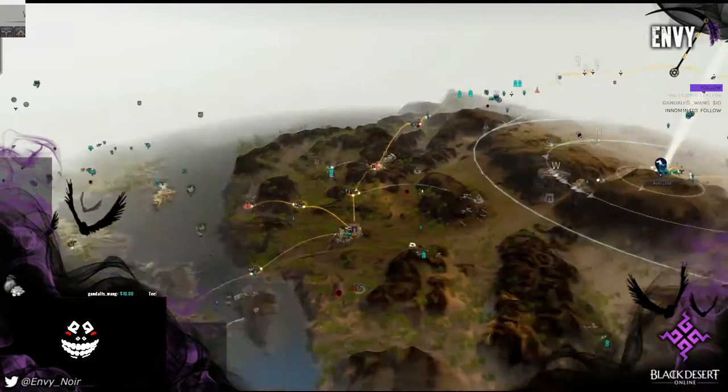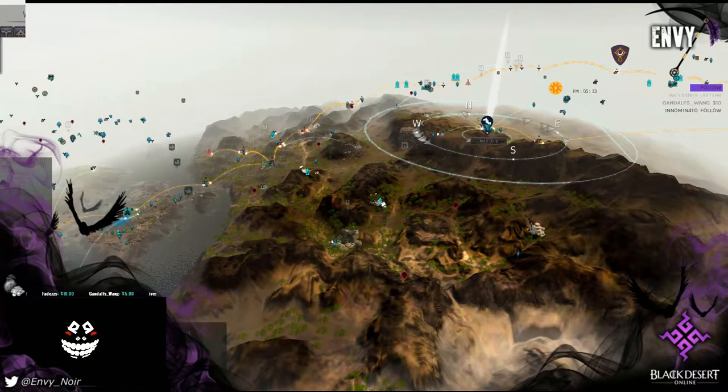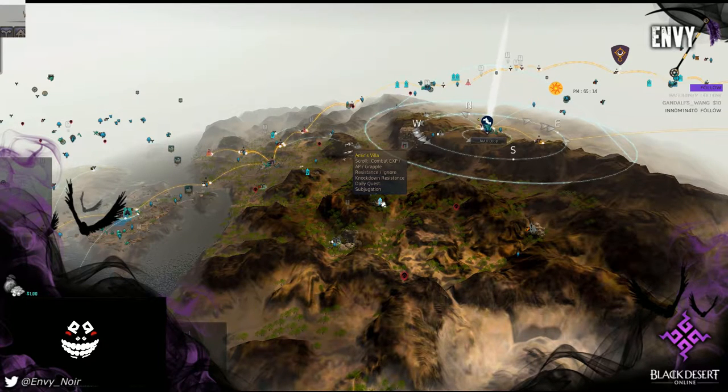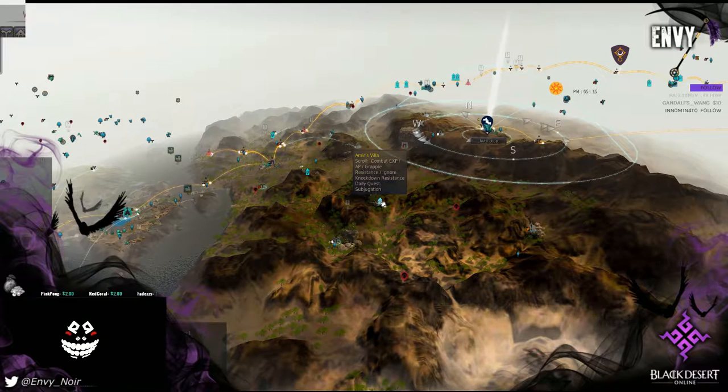Some villas have kill quests — for example, Kunin's Villa over by Bassies gives you a kill quest. The one I'm currently using is the Emir's Villa, over by the Bashems of Organs. You walk up there with your 5 mil gold bars, hand it to the guy outside, he lets you in, and there's a daily quest on the inside.